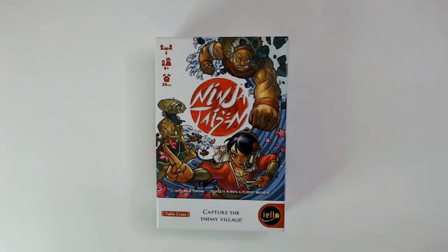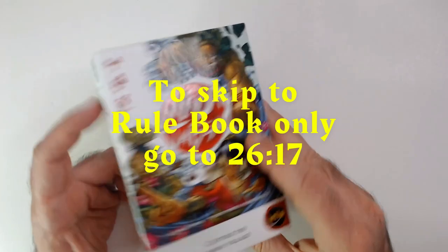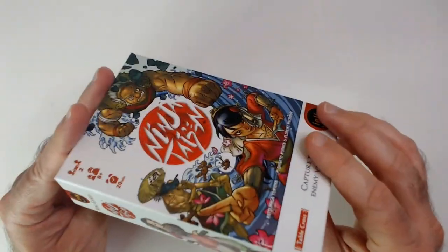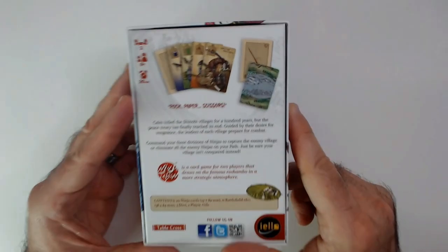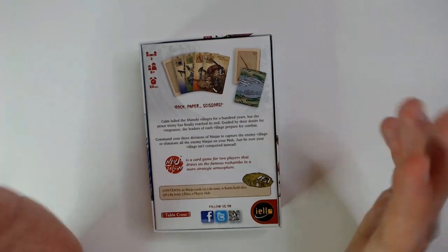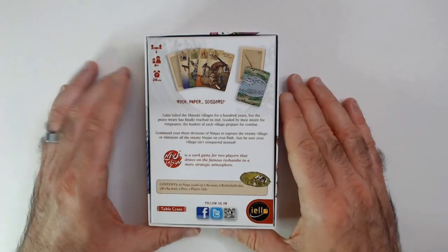Welcome back to the channel. We're gonna check out Ninja Tyson — it's a two-player game with a 20-minute time limit. I think I played this game one time and I don't know if I liked it or not, so it's maybe not too memorable. But I did want to check it out and maybe hit the to-go pile. We'll see.